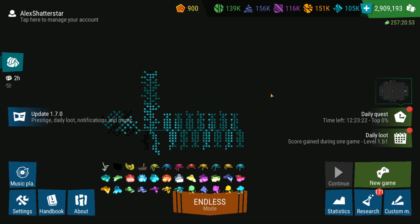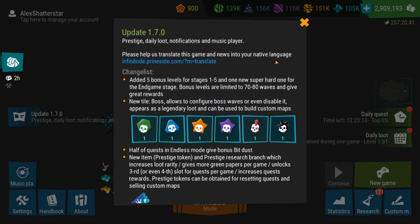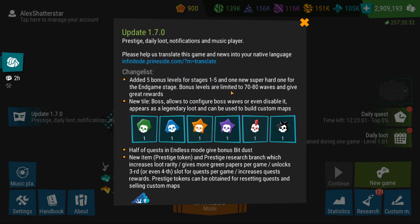Hi everyone, welcome back to another gameplay of Infinito 32. Another huge patch note update to the game. You can see here version 1.7.0 and now I'm going to quickly cover through the main things that have been changed, and then I'm going to show you in-game the changes and the new things.